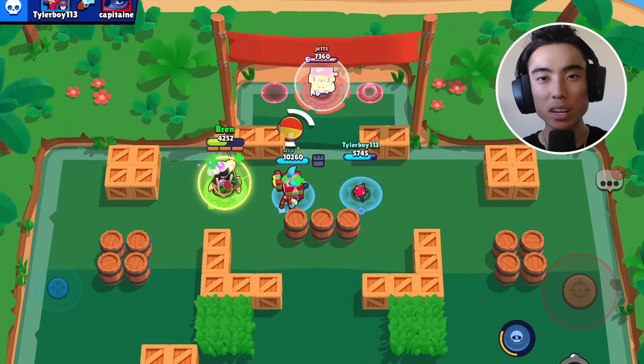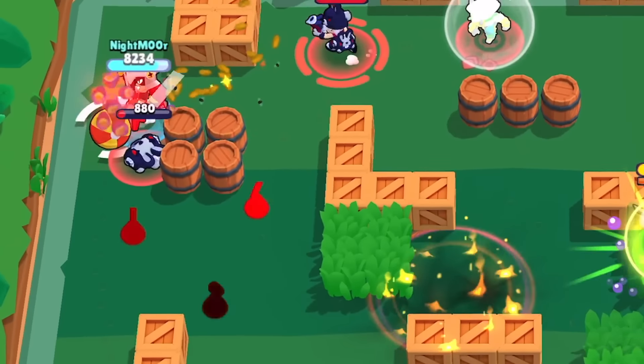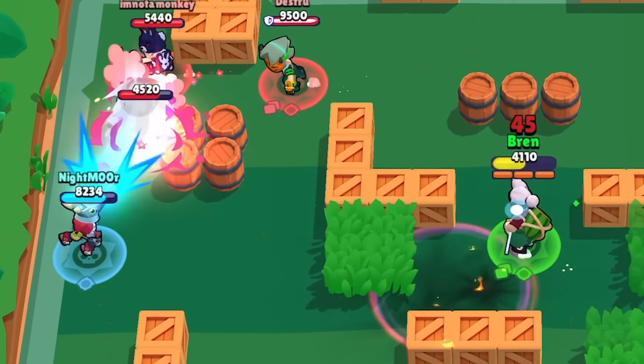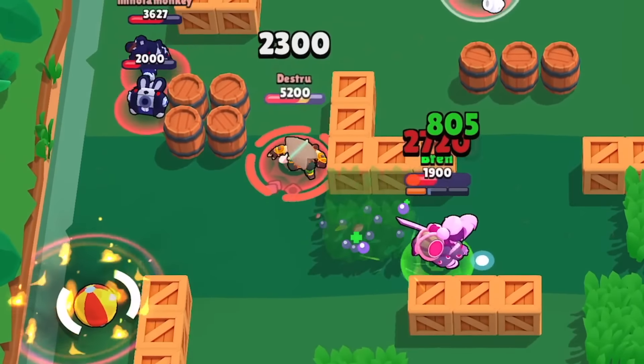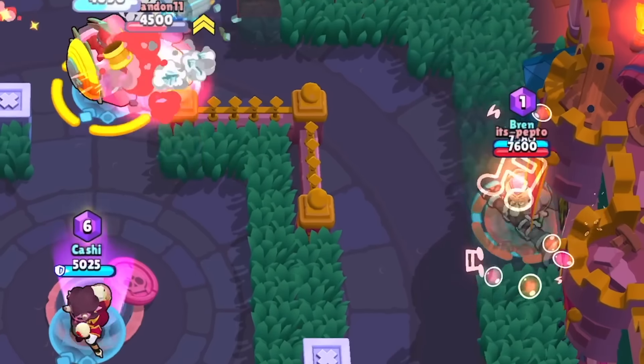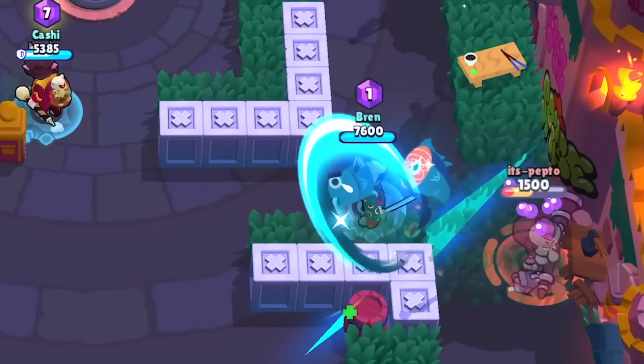When using Kenji's main attacks, I would never recommend auto-aiming unless you're directly next to your target. There's been many times when I was first learning Kenji where I dashed the wrong way because I was auto-aiming or wasn't paying attention to which attack was next. If you're still far away from your target, it's better to manually aim so you don't dash in the wrong direction or into a wall.